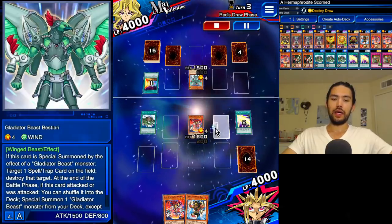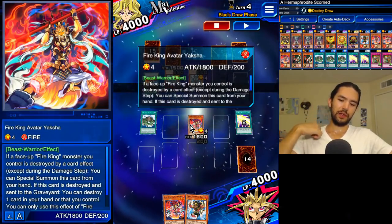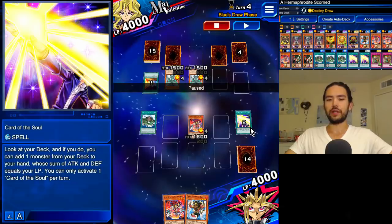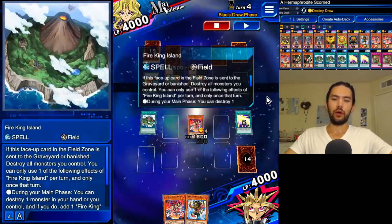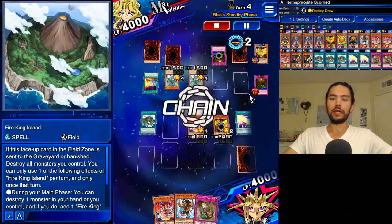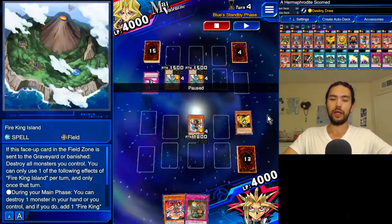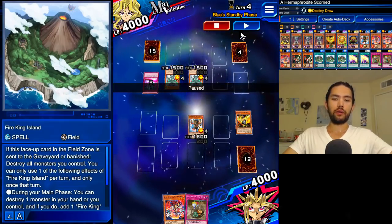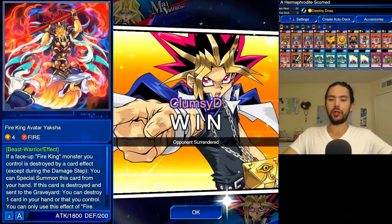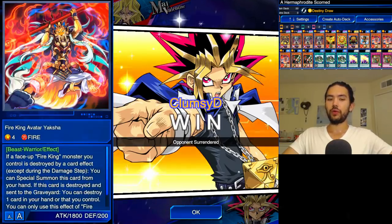Gladiator Beast Bestiari hits the back row and then does not attack — I think this Gladiator Beast player is remembering the old days. Because if they destroyed the Yaksha, Yaksha destroyed Fire King Island, and then Nephthys got to come out scot-free. If Fire King Island leaves the field, all of your monsters get destroyed. They don't target anything with the Birdman. Sacred Phoenix comes out, gets floodgated — that's perfectly fine, and the opponent's plan was imperfect. So Nephthys destroyed the Fire King Island and went back, not affected by the floodgate. Back row is cleared of the Gladiator Beast. What happened there was our Yaksha was destroyed by the Fire King Island effect, we got to special summon the Barong, and then we normal summoned our other monster.